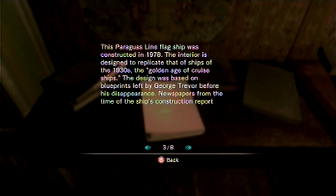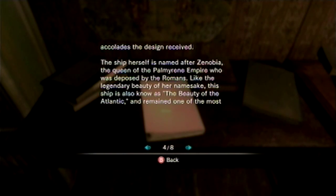There's a reason for it. Good job, Capcom! ...left by George Trevor before his disappearance. Newspapers from the time of the ship's construction report accolades the design received. The ship herself is named after Zenobia, the queen of the Palomarine Empire. She was deposed by the Romans.